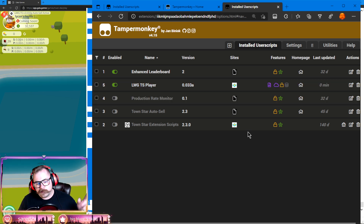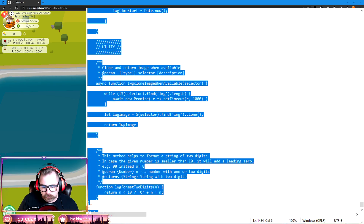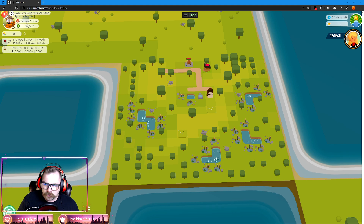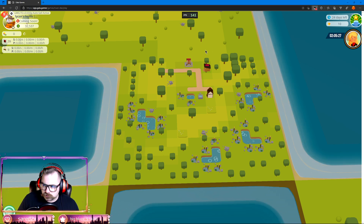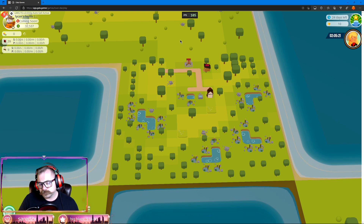Simple as that — copy, paste, that's it. We close these windows and go back to our main Townstar page. Now that you've got it installed, you should see TamperMonkey in the top right — a little red logo with a number two in it, meaning you've got two scripts installed.